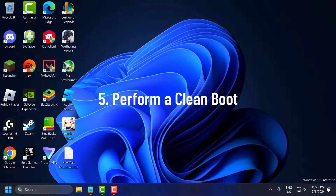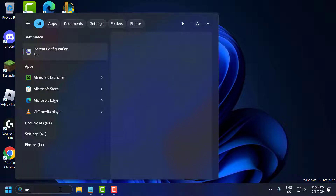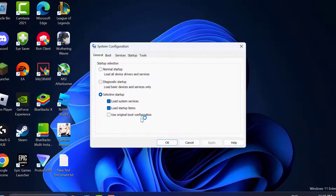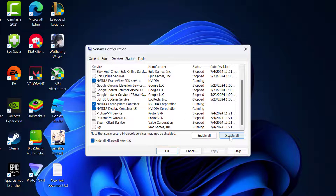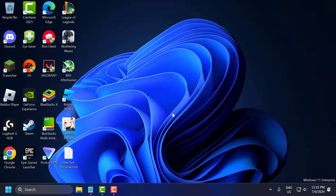The fifth step is to perform a clean boot. Go to the search menu and type 'msconfig,' then click to open System Configuration. Go to the Services tab, check 'Hide all Microsoft services,' and select Disable All. Then select Apply and OK to save changes. Select the Restart option and after restarting, check if the problem is solved or not.